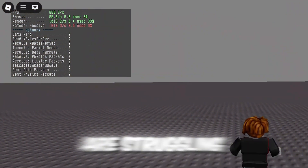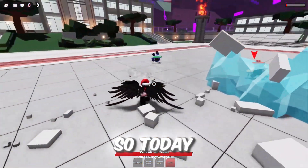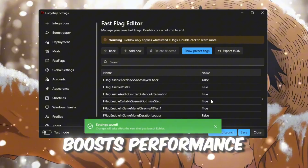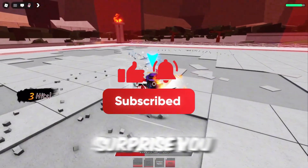After the latest update, many players are struggling to find which launcher actually gives the highest FPS and lowest ping. So today we're putting Plexity vs. LucciStrap head-to-head to see which one truly boosts performance the most. We're going to break it all down, and the final results will surprise you.